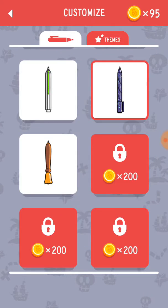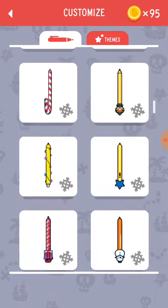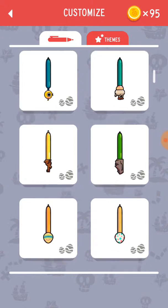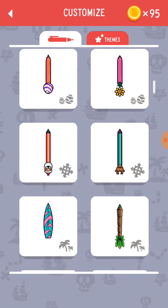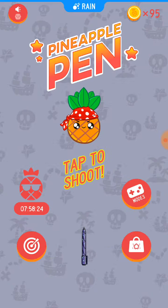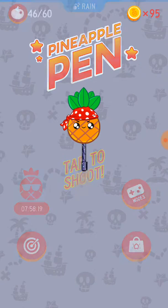Pirates is probably my favorite theme. But I don't understand why they don't have an Easter theme since they had all these Easter pens up here — see that, they get like the Easter eggs on the logo. But let's try out the Pirates theme; I'm gonna keep doing the Rain game mode.